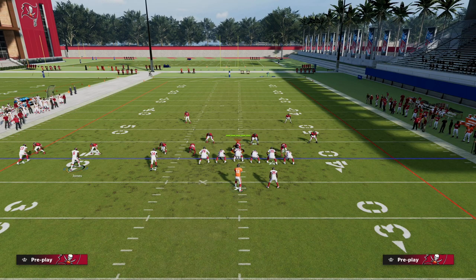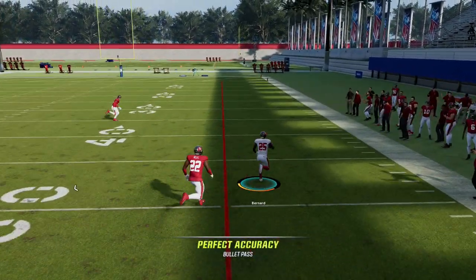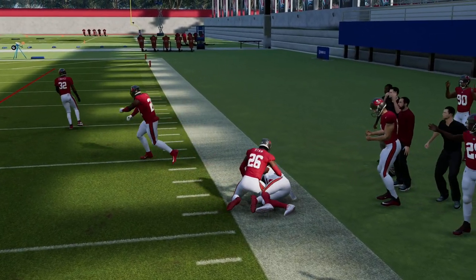You motion the receiver, get your block, and you have a step to the sideline — you can quick throw it as basically a flat route and get 30 to 40 yards. By utilizing the wheel as a two-fold route — a quick flat as well as a clear-out — it makes the Trips Tied In formation significantly better against the blitz and significantly better against zone coverage.